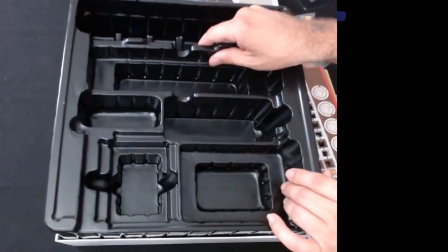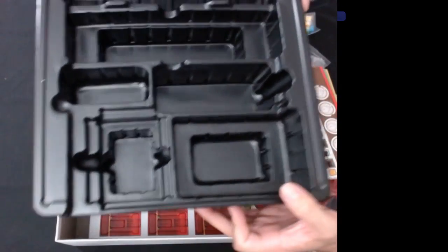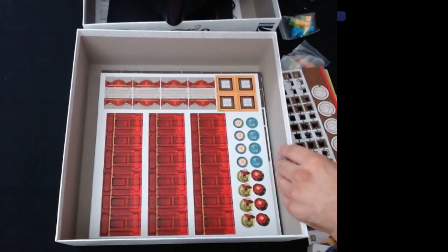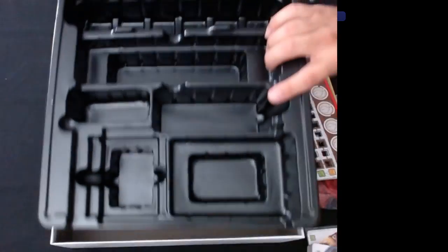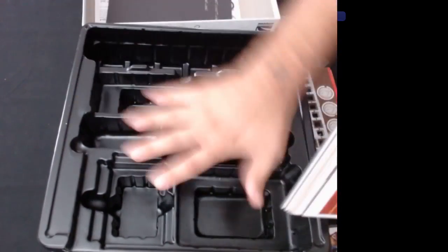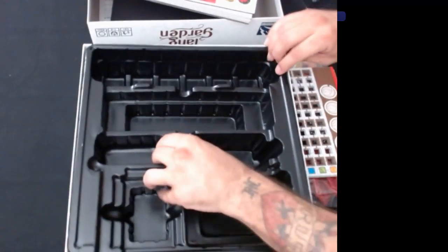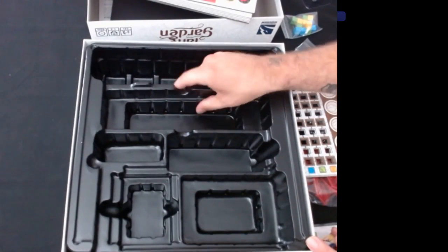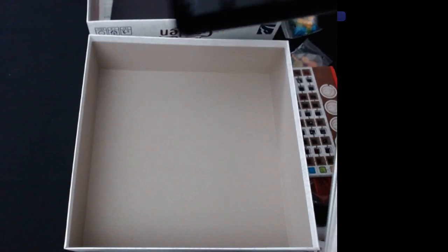All the punch boards will be underneath the insert, which I have to say is a nicely built insert — it has room for all the different things. We'll put the punch boards back underneath after we're done so there's structural support. Without the punch boards, you put the insert back in the box and it's going to be wobbly on the bottom with nothing supporting it. You can get punctures on the edge. So putting the punch boards underneath after you're done with them provides a lot more stability and keeps the bottom straight.